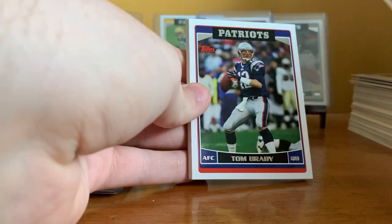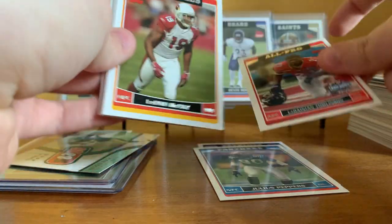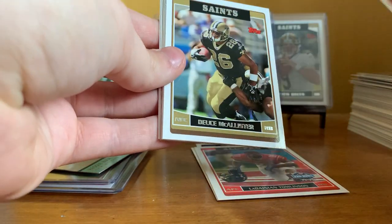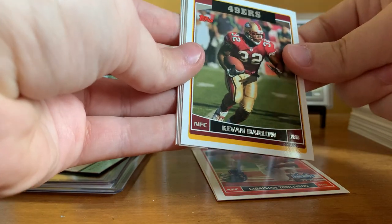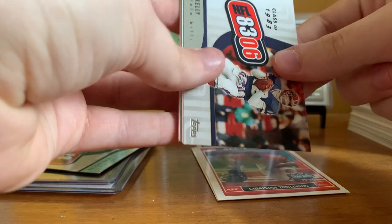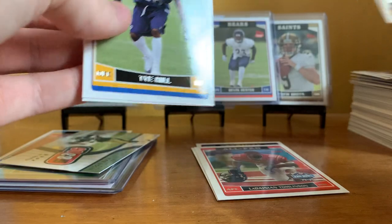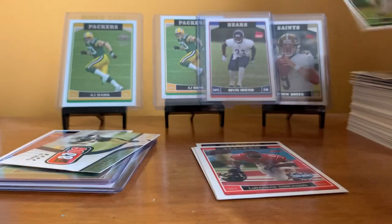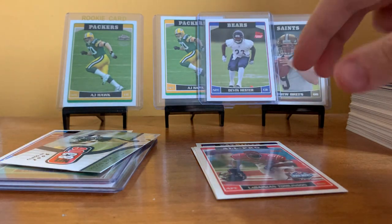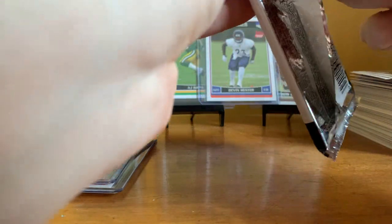Pack eighteen: Doug Gabriel, Tom Brady, Julius Peppers, LaDainian Tomlinson All-Pro, Leron McCoy, Deuce McAllister, Marion Barber, Kevin Barlow. Class of '83: Jim Kelly. Manny Lawson rookie, Ty Hill rookie, Chad Pennington, another Marshall Legend. And yes — I know Brady is one of the more valuable cards in the set, but I'm not top-loading Tom Brady.